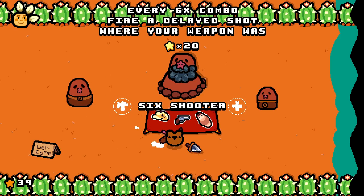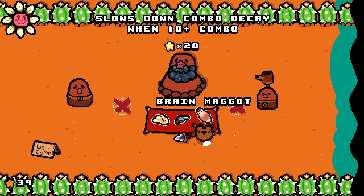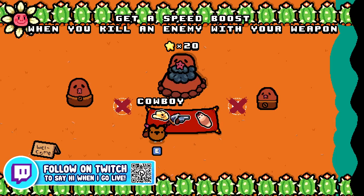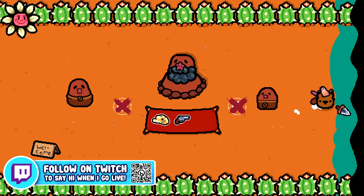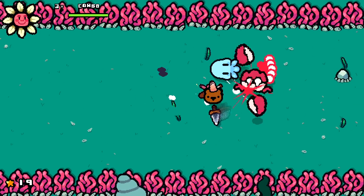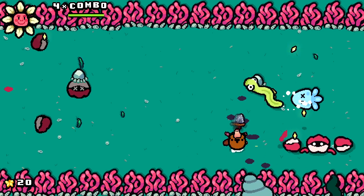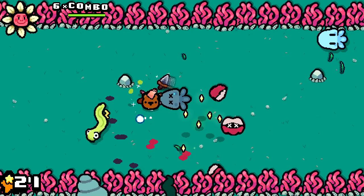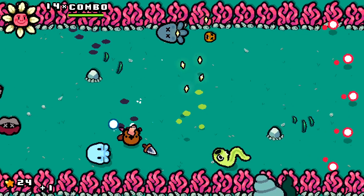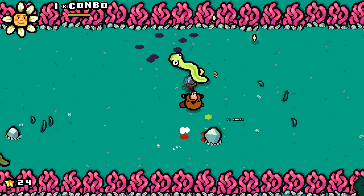We're at 20 now — that's gross. Heal to full — stand here and let it actually heal me. Shop has: slow down combo decay at 10-plus, every six times get a speed boost when you kill an enemy with your weapon. Give me the slow down combo and send me into the ocean. I am in love with the enemy design — it's so cute. Only a five-times combo but that's not my fault; the game didn't give me any enemies to kill.